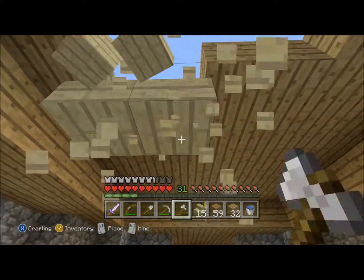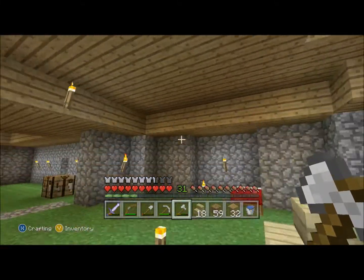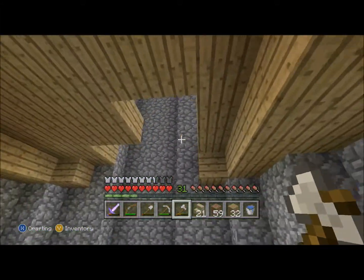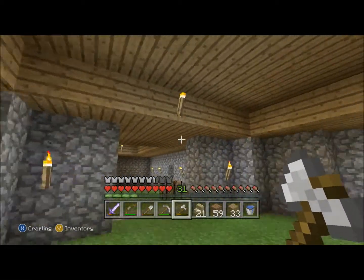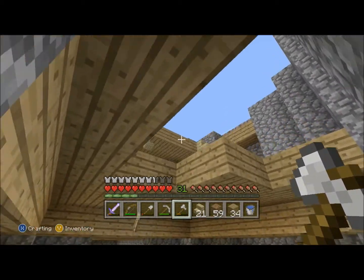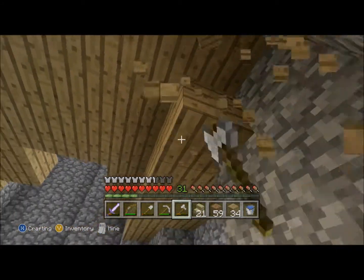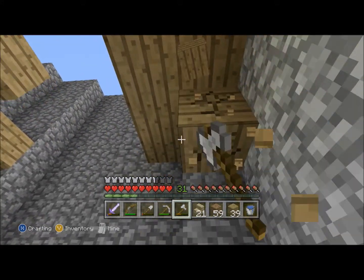I did that on my Dagobah system world, and that was another thing that always bothered me there — I never really felt like I was happy with the staircase system that I had there. So where did I go over there anyway? I went right up to the wall, didn't I? So actually this would be good anyway.